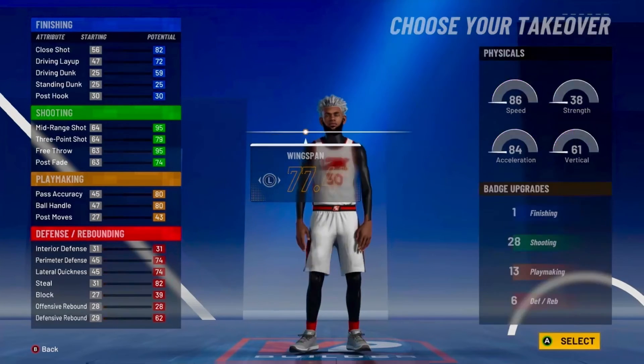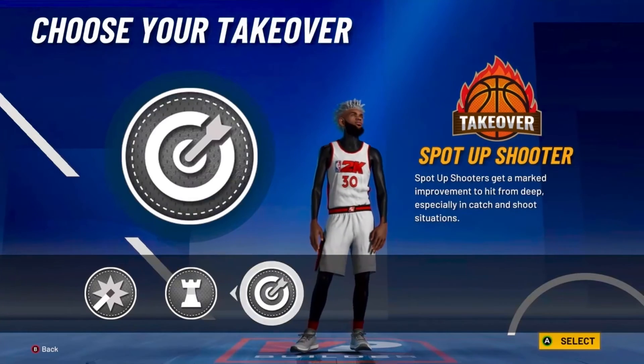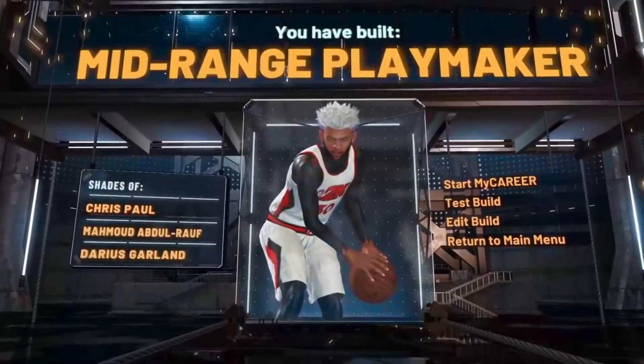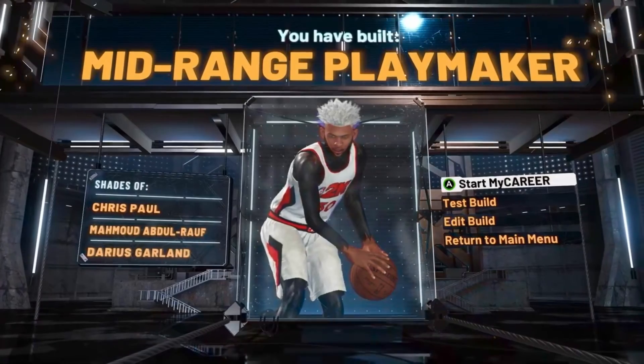So yeah, this is a really, really good build. Now the takeover — you can even go playmaking takeover on a pure sharp, which is crazy. But for me, I'm gonna go with the sharp takeover. And this is the build — this is the mid-range playmaker. It's comparable to Chris Paul, Mamura Bu-Raouf, and Darius Garland.